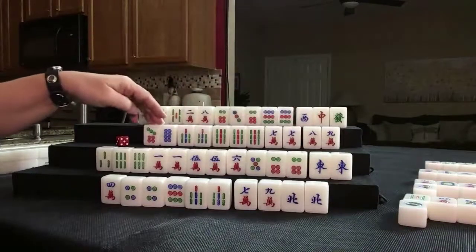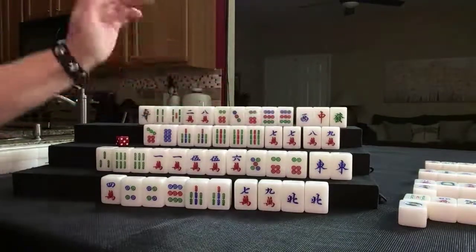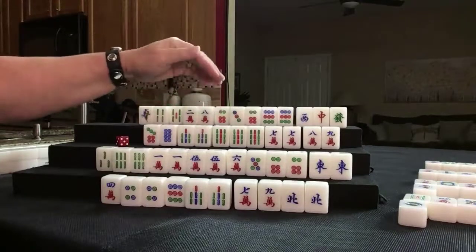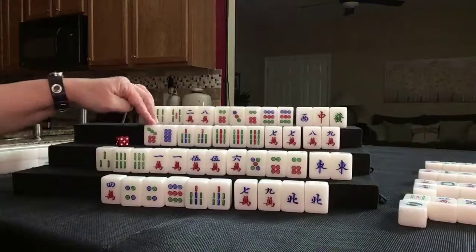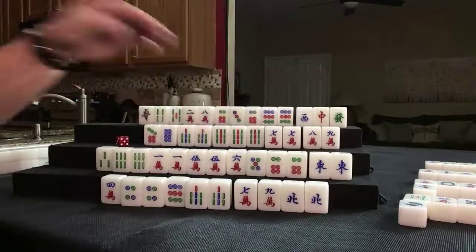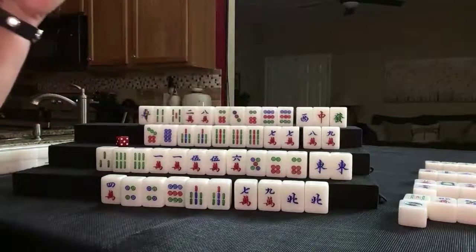There's a 7 dot out. There's an 8 bam out. No 7 bam, no 7 crack. Let's go for pongs — all pong, melded kong, all pong, concealed kong, terminal pong. If we pair up, we could pong seven and have triple pong maybe. Triple pong is number 32, that's 16 points. Double pong is nice though too.